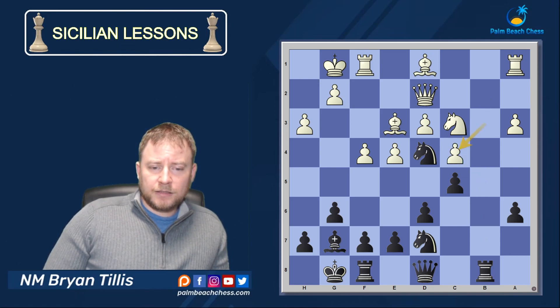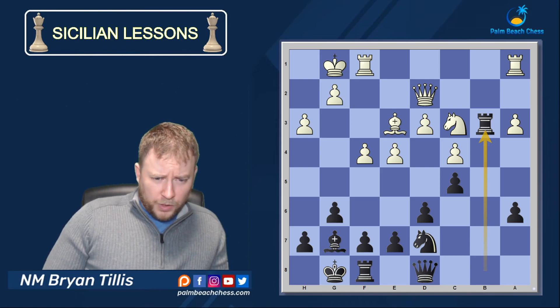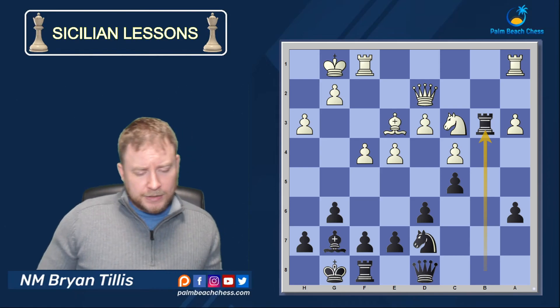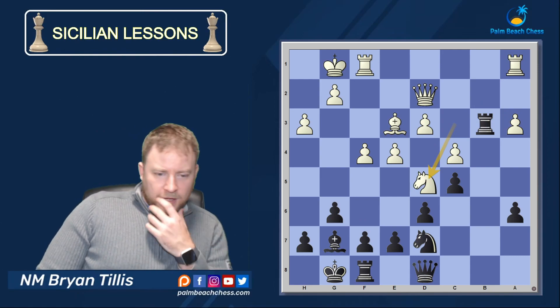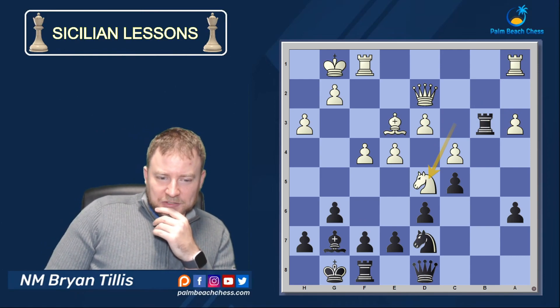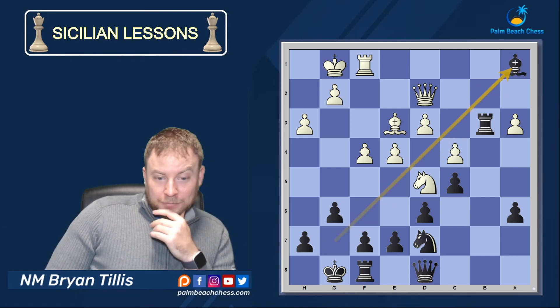This is going to go south quite quickly. B5 — let's break through. Take, take. Like I said, the bishop pair is the only thing that can save him, so I'm happy to get rid of it. I have control over the only open file. Now we're going to exert even more pressure, hitting here, hitting here — Knight d5.